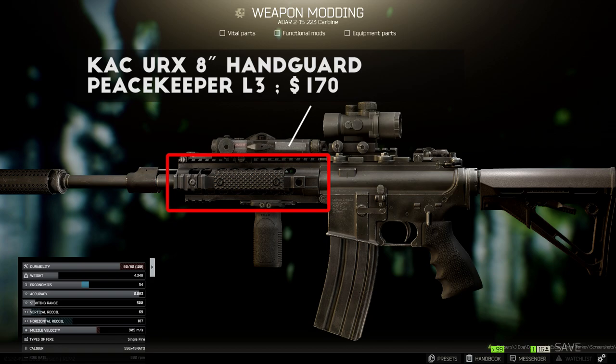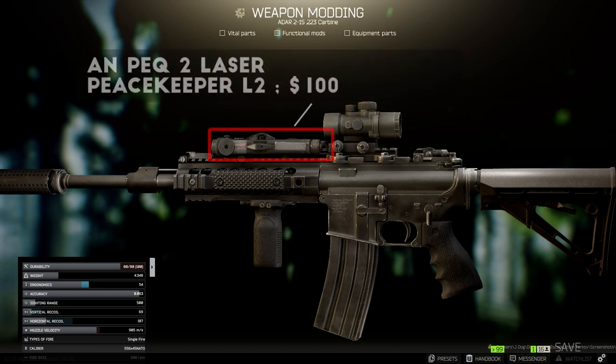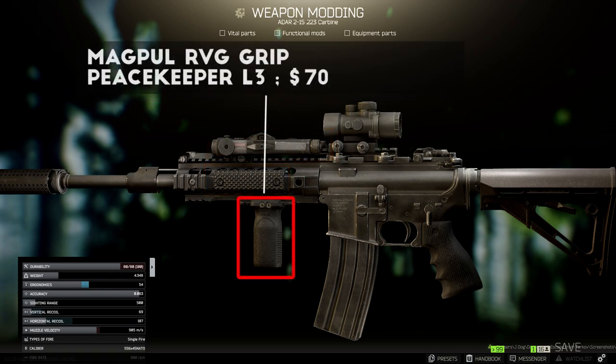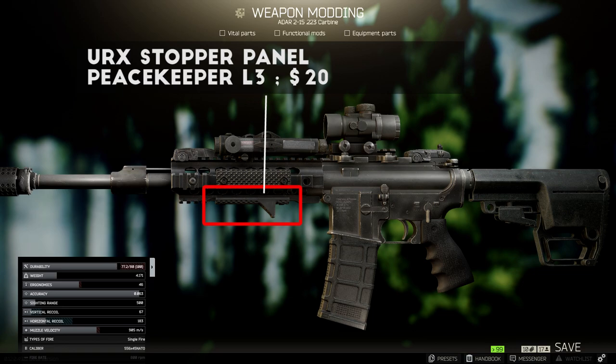The URX comes with several rails on it by default, and is also the first handguard I have found that allows you to add rail covers for a small ergonomics boost and extra operator points. I think the extended version of this handguard would look cleaner on a long-barreled rifle like the ADAR, but I haven't unlocked it. Onto the handguard, I added the AN-PEC-2 laser from Peacekeeper Level 2 and a rail cover on the sides I'm not using. For the grip, I tried a few different options. I used the Magpul RVG grip, sold by Peacekeeper Level 3 for about $70 — a great grip with an awesome balance between recoil and ergonomics. I also tried out the KAC-URX stopper panel, which is a super cheap angled foregrip that only fits onto this handguard, giving 1% recoil control and 3% ergonomics boost for just a few thousand rubles.